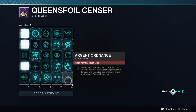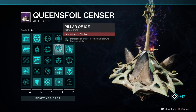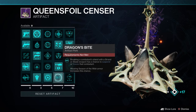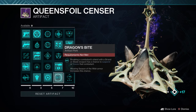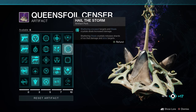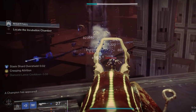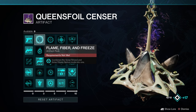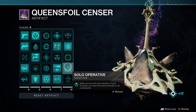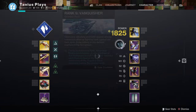Moving on to the seasonal artifact, we have 3 important ones. Pillar of Ice: defeating an encased combatant spawns Stasis crystals. Dragon's Bite: breaking a combatant's shield with a Stasis weapon has a chance to freeze the combatant. And Hail the Storm: shattering frozen targets and crystals deals increased damage, and shattering crystals releases shards of ice that damage and slow targets further away. I also have Flame Fiber and Freeze to combine solar and Stasis siphon mods, Solo Operative, and Overload Rocket Launcher since Apex Predator exists.